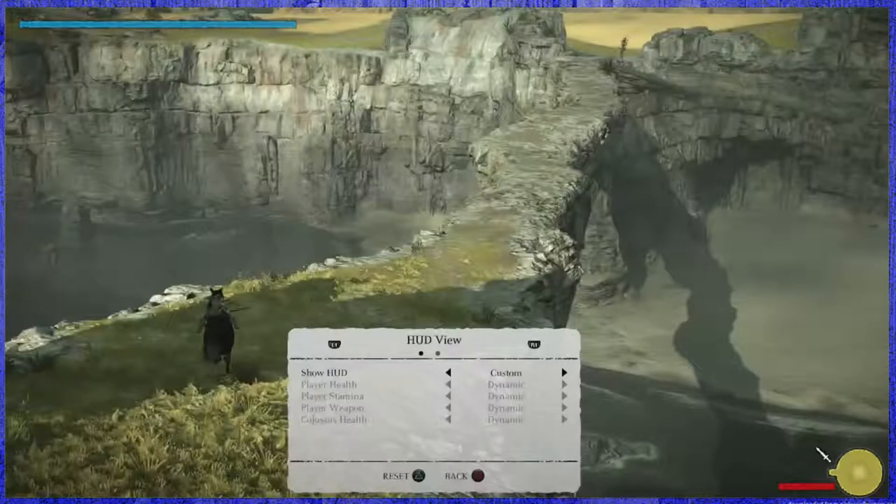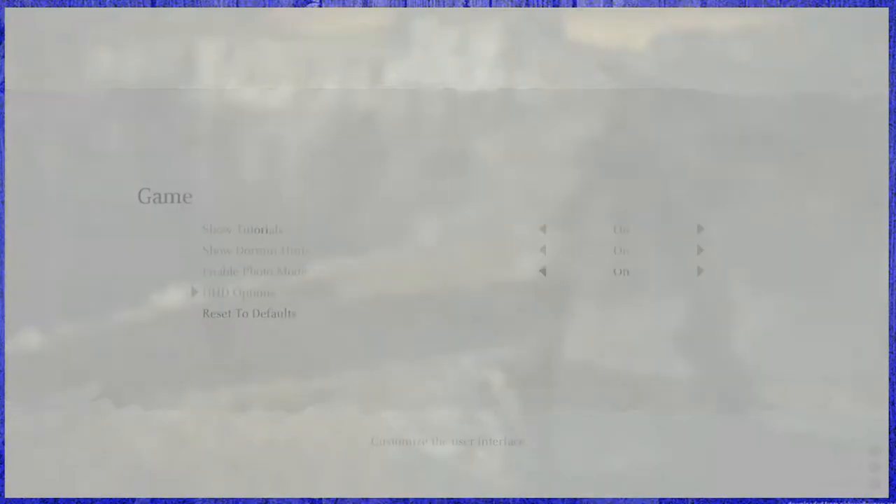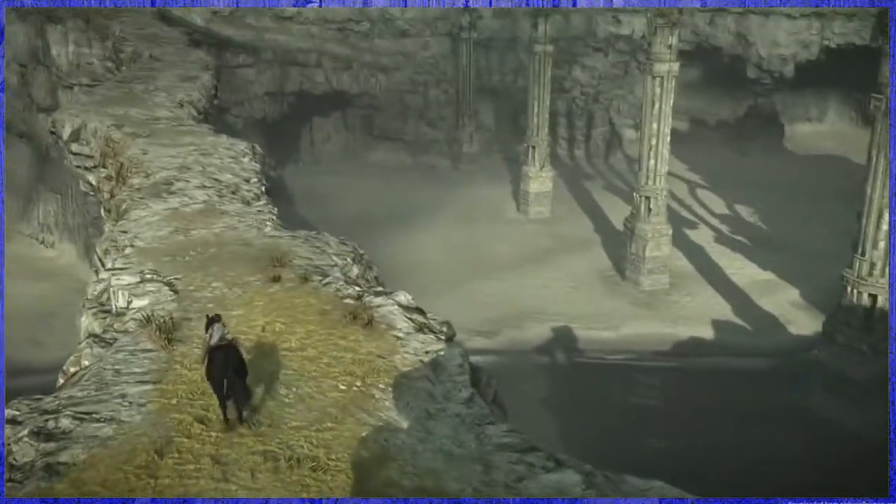What HUD options have we got? Oh that's interesting - HUD view. Wow, there are options you don't see every day, really cool. Camera sensitivity horizontal, vertical, camera normal, reset - all these camera options and nothing we actually want.